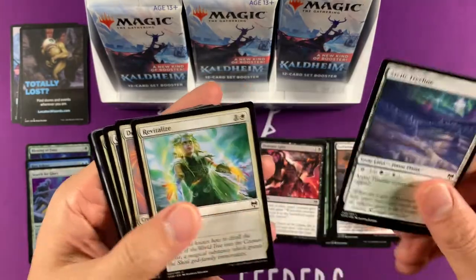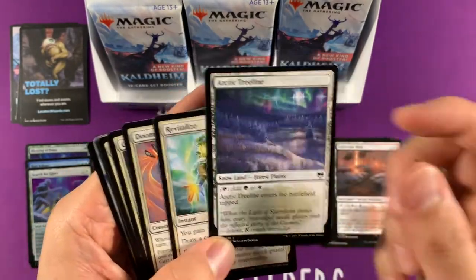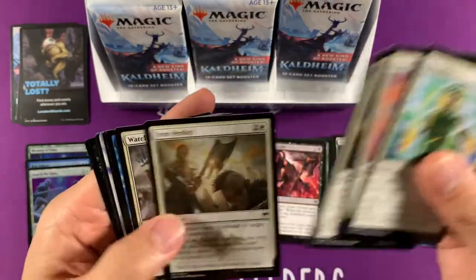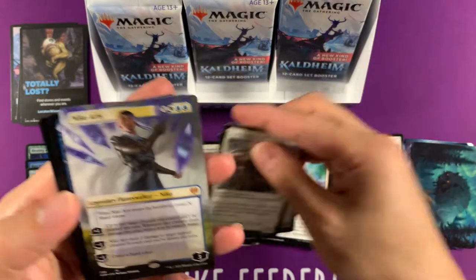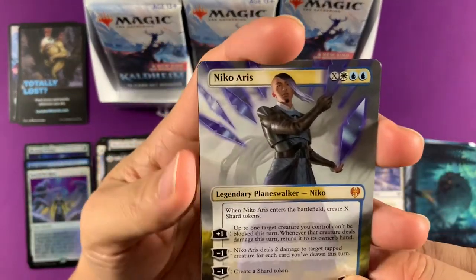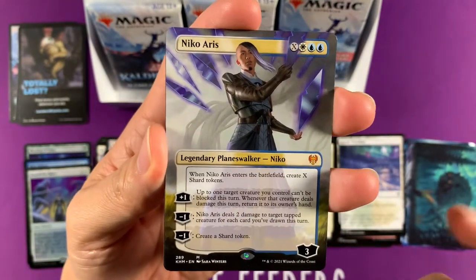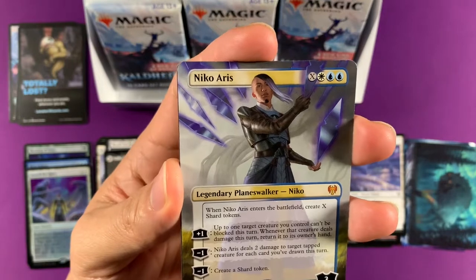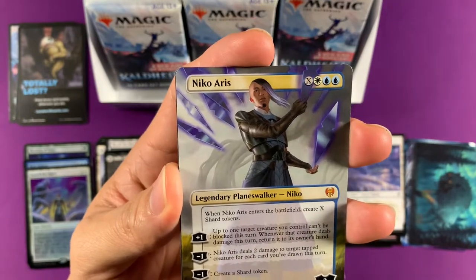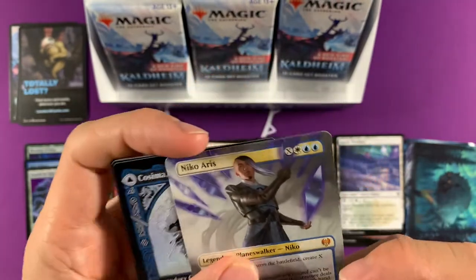Arctic Treeline — I think they're running out of names; they really are running out of names for dual lands. So what we have here — I haven't opened one of these — Nico Aris. This is good, it's like a Sphinx's Revelation here. Create some shard tokens, draw some cards with shard tokens. It does have an ultimate though. Interesting, it looks really cool.